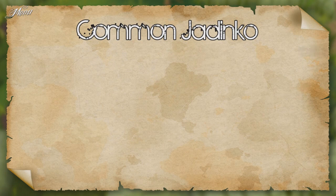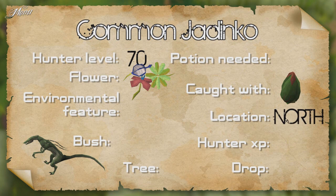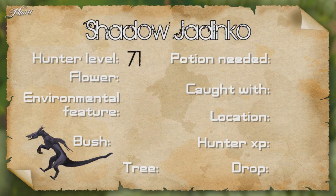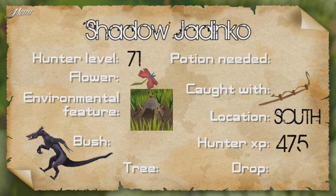The common Jadinko requires 70 Hunter and any color of flower. Caught with the Marasa Maw trap in the north camp, it gives 350 Hunter XP and drops a withered vine, which can be used on traps to help catching Jadinkos. The shadow Jadinko requires 71 Hunter, a red flower, and an abandoned house in the environmental feature patch. Caught using tracking in the south camp — a noose wand is needed. Gives 475 Hunter XP and drops a shadow vine.